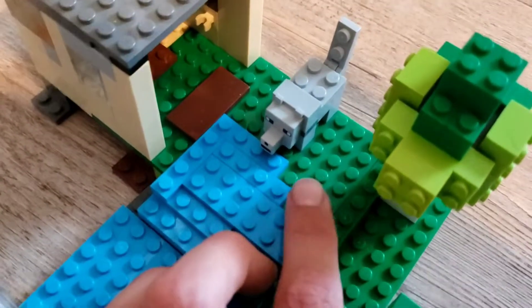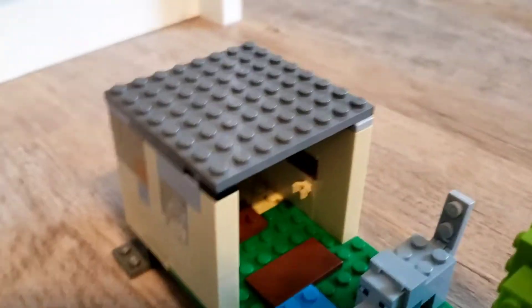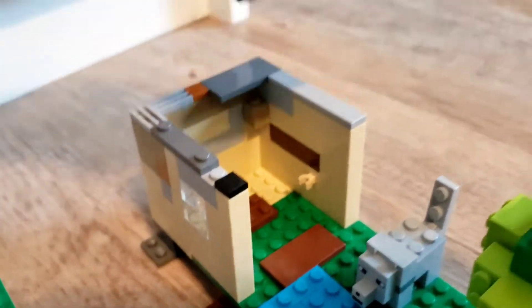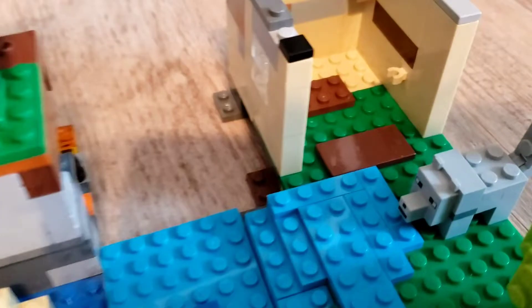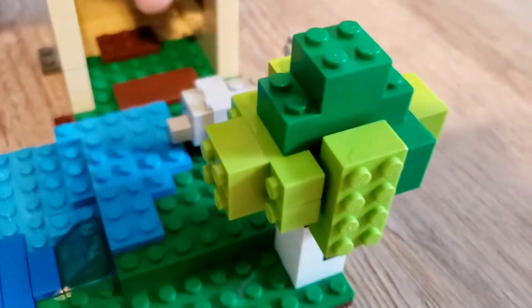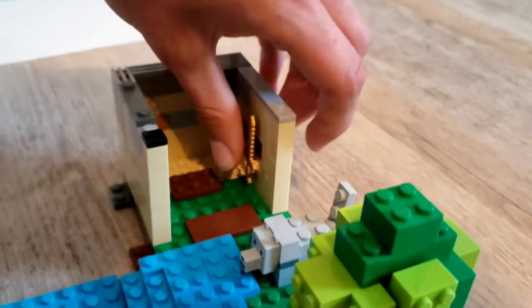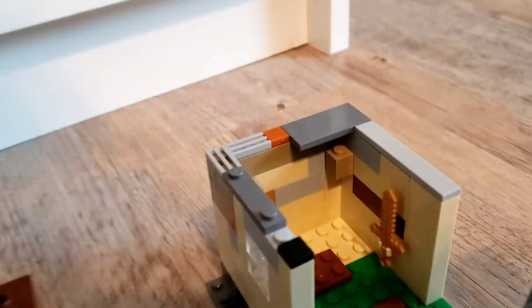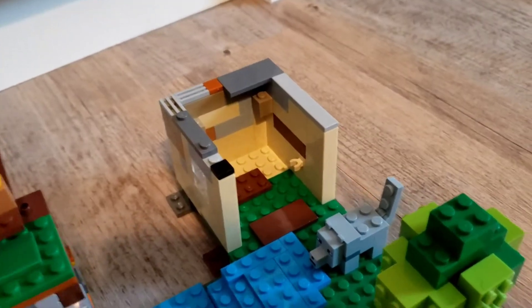Meanwhile, back at the birch forest, we have the wolf. And I built a little first night house for Steve to live in, which the roof comes off really easily, and then you can see the inside. It's not very furnished right now, but it's got a nice place to put your gold sword right there. Steve and the wolf can both fit comfortably in there, if Steve ends up taming the wolf.